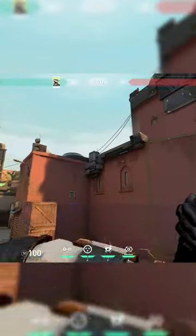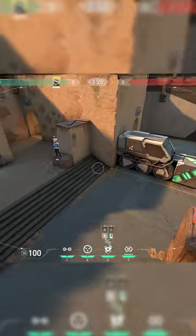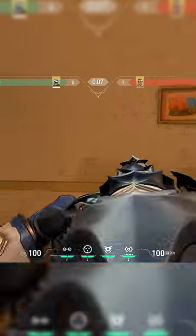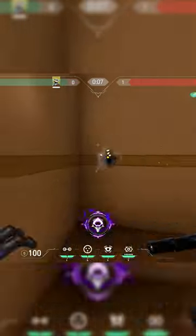Setup number 2 is on Bind. For this one, get on top of these boxes and jump through your cam on this wall. Throw your first trip here and your second one like this. Play in U-Haul and when your enemies hit either of your trips, you can wallbang them with high penetration.